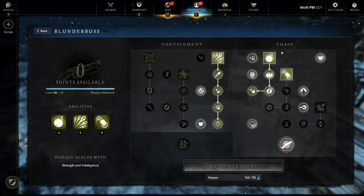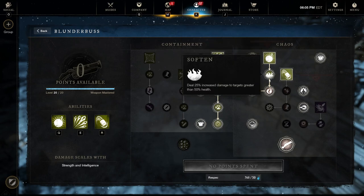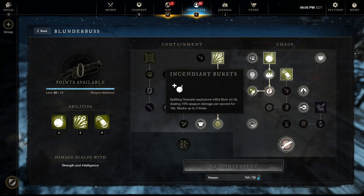Now for the main part: the Chaos side. We start with Splitting Grenade - your best ability for AOE damage and your core ability. It has a long 30-second cooldown, but we'll reduce that with the Chaos tree's final talent. We're taking all talents for Splitting Grenade, especially the last one, Incendiary Burst, which applies a damage-over-time effect. Each grenade can hit up to three times, stacking to 100, 200, or 300 weapon damage depending on how many hit.